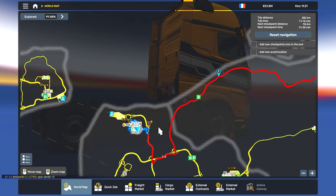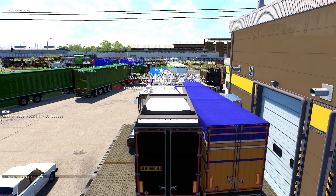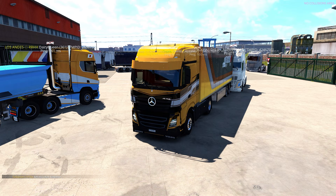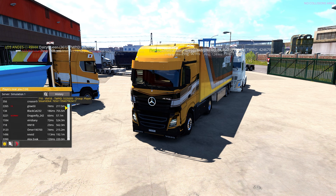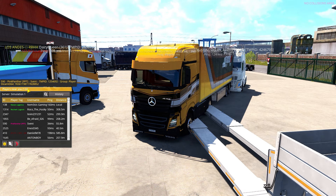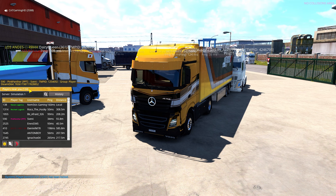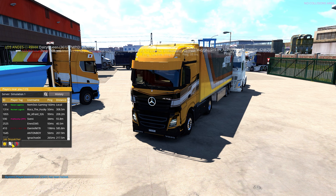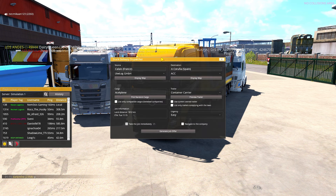Now you might be wondering how to take a job. It's actually the easiest thing. Press Tab to open the menu. You'll see a list of nearby players — I can see 125 players near me right now. Right-click to free your mouse, then click on the second option called Job Dispatcher.